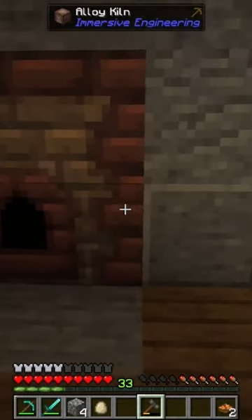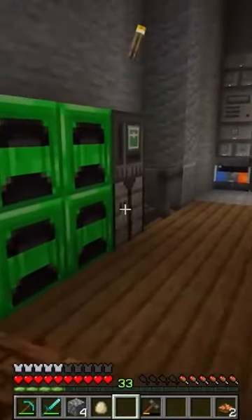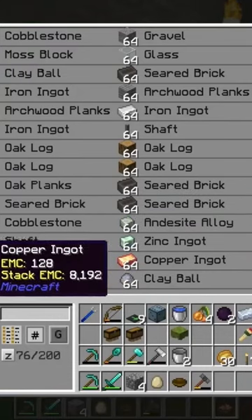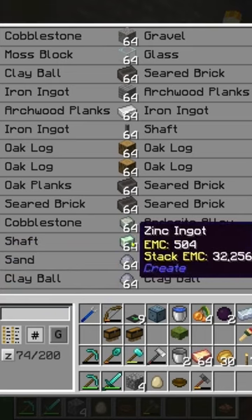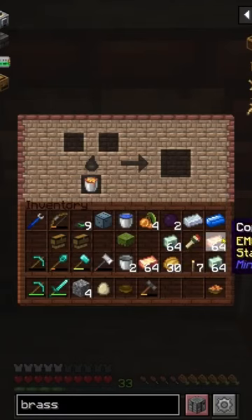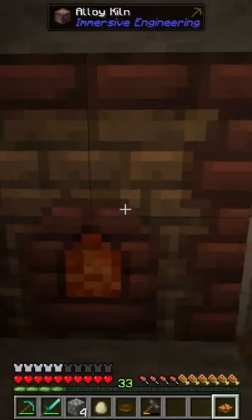And there we go — we just right click and we have ourselves an alloy kiln. We are going to need some fuel for this kiln, but luckily we've got a lava bucket, so we'll just pop that in there. Now we have our fuel in here, we'll just grab our copper and tin ingots. I should have a couple of stacks of each, that should be plenty, and that should get us a couple of stacks of brass ingots as well, because we are going to need quite a few of them. So while the kiln's doing it—